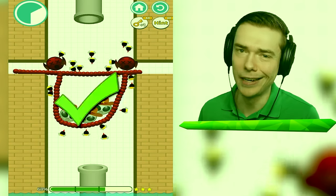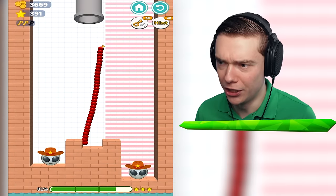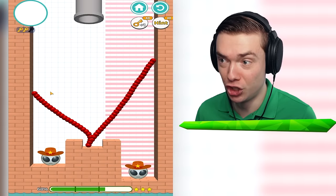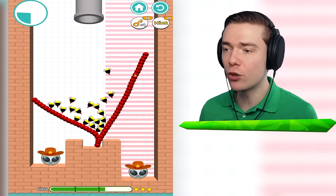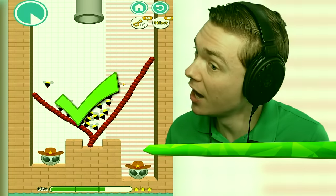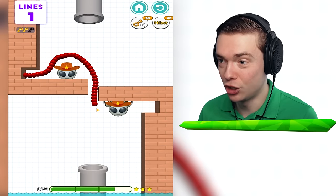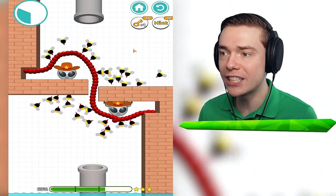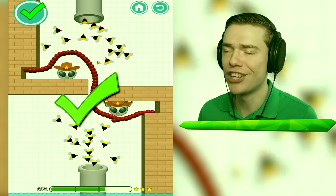Ha ha ha! They are so dumb! Do we really need two lines for this level? I don't think we do, but we're gonna make a giant one — I couldn't draw there. So they tried to make it impossible, but it is not. I'm gonna draw a snake — check it out! It just slithers right on through the level! No way! It's like a mirror!